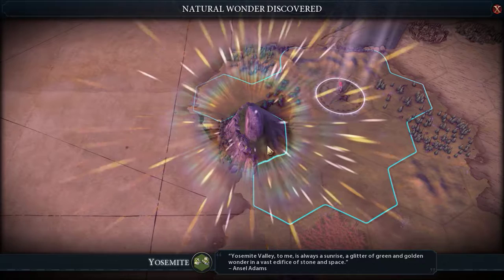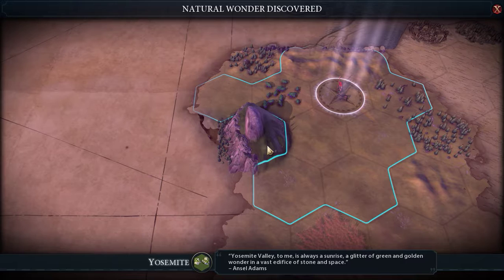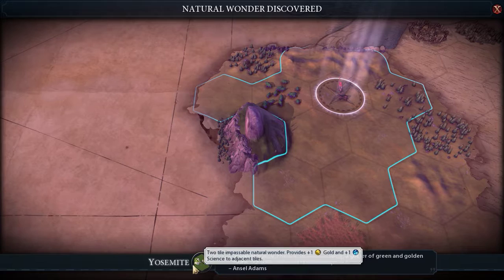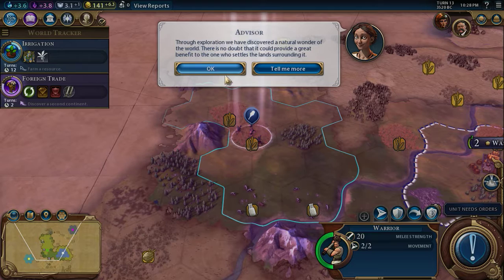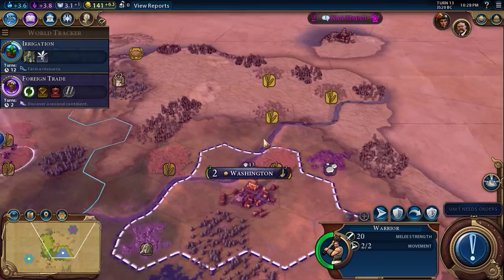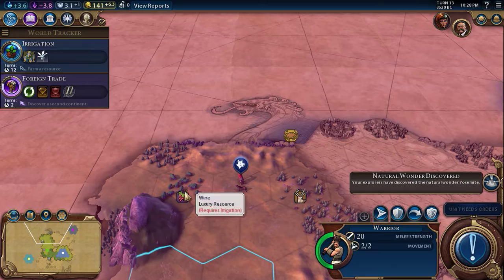'Yosemite Valley to me is always a sunrise, a glitter of green and golden wonder in a vast edifice of stone and space.' We discovered the natural wonder Yosemite — a two-tile impassable natural wonder that provides plus one gold and plus one science to adjacent tiles. There is no doubt it could provide a great benefit to whoever settled the land surrounding it — I intend for that to be us. Discovering a natural wonder has inspired our people; our knowledge of astrology has advanced considerably. We'll probably send up a settler this way because we have some deer, crab, and wine, plus the adjacency bonus from being near Yosemite.